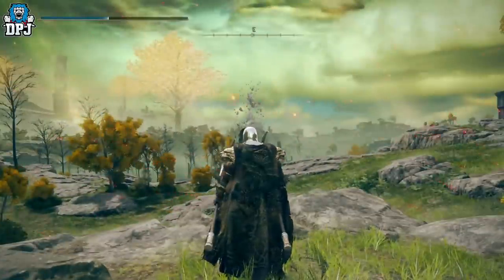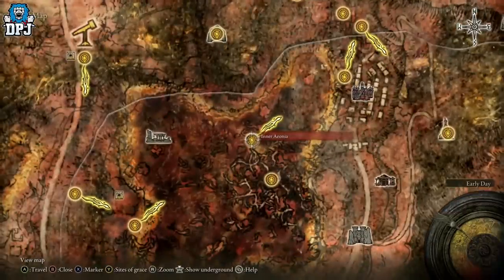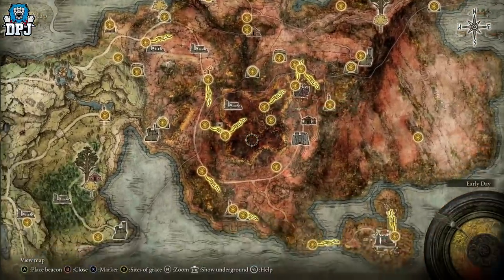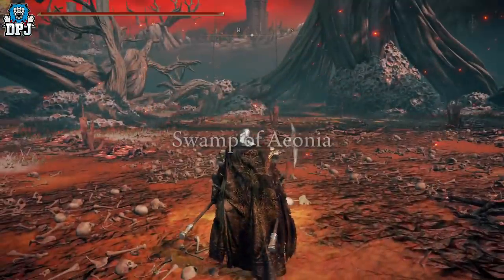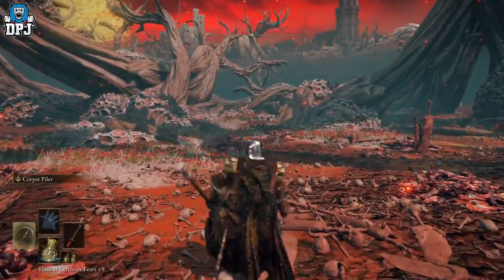So you want to come here — any grace point around here will do — and you'll see there are about two or three of these enemies you can farm from. I'm going to go to the Heart of Aeonia. You'll see this is actually where you fight Commander O'Neil — you've probably already killed him, it's early game.